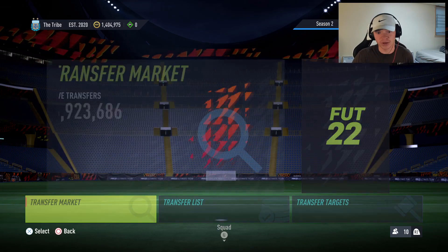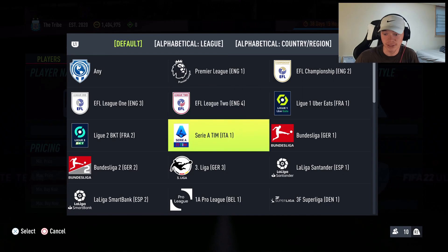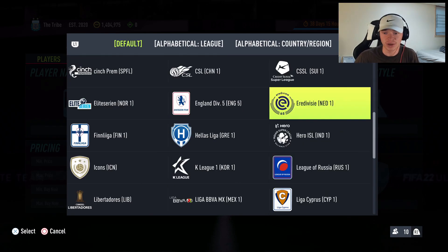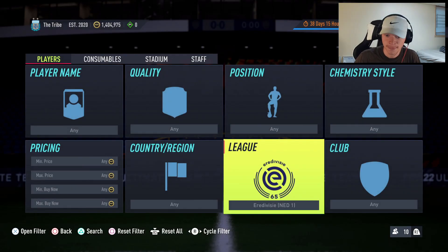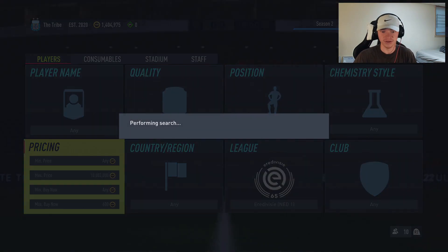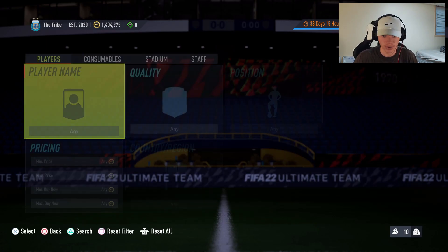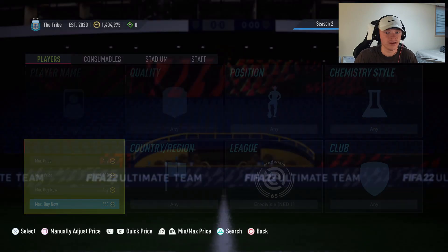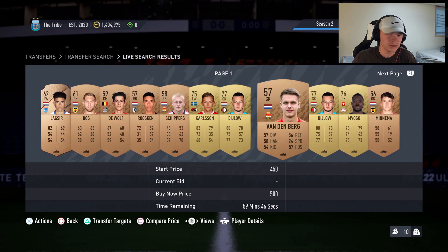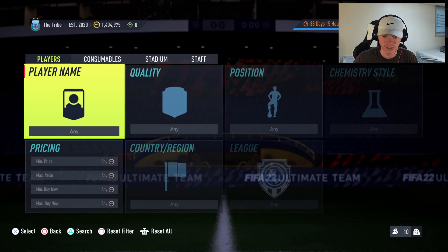Today we're going to be looking at some new methods that have come from the league SBCs that got released, and specifically we're going to be looking at the Eredivisie. The first thing we're looking at is all Eredivisie cards, which right now are all selling for basically 600 coins — they can insta-sell for like 550, but it takes about a minute to a minute and a half, so we're selling at 600 coins.